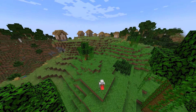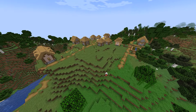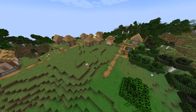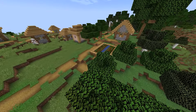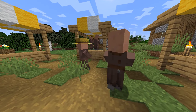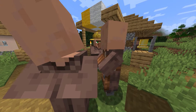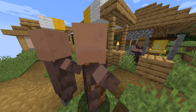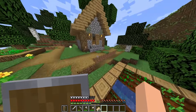The first thing you want to look for are villages. They are populated by friendly mobs who can trade with you, providing valuable items and resources. They also offer pre-built houses that can serve as a starting point for your base. Villagers can sell you various items from food and tools to enchanted armor. You can trade with them using emeralds, obtained by trading with other villagers or by mining emerald ore. Villagers often have farms with crops and livestock, providing a steady source of food as well.